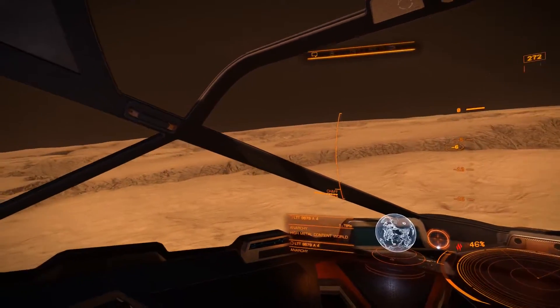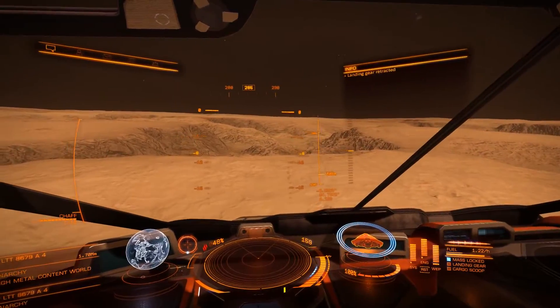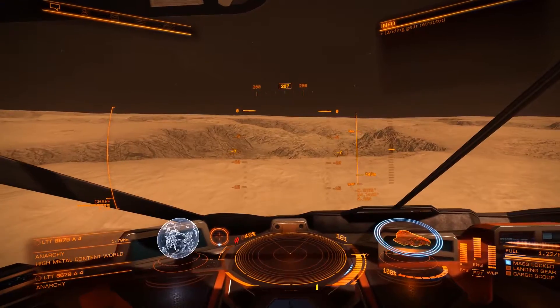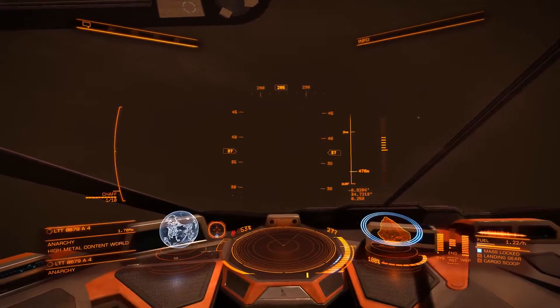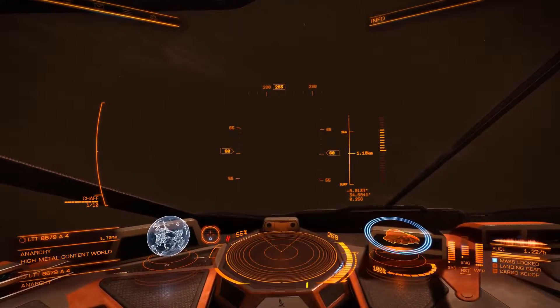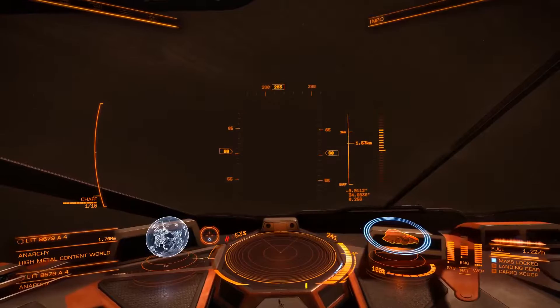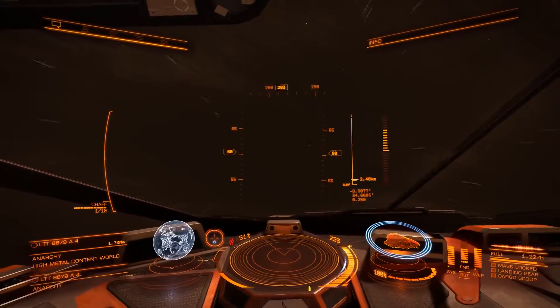This isn't the canyon network I wanted. The canyon network I want has these really cool, really pretty red canyons. Let's jump back up to two kilometers and look for more blue circles to search for - to loot. Power to engines. Power to engines.